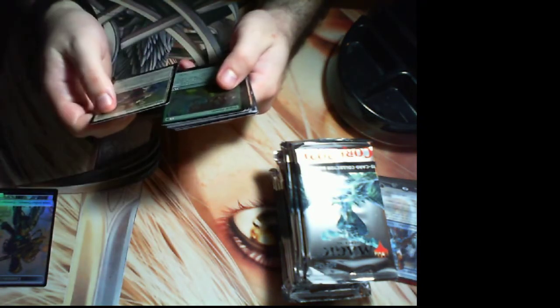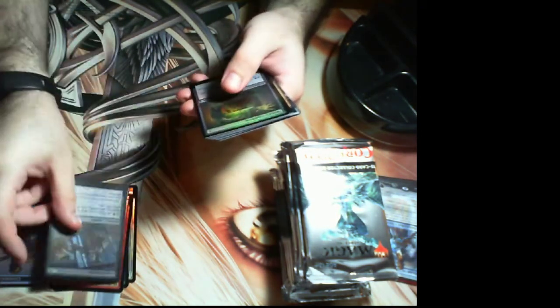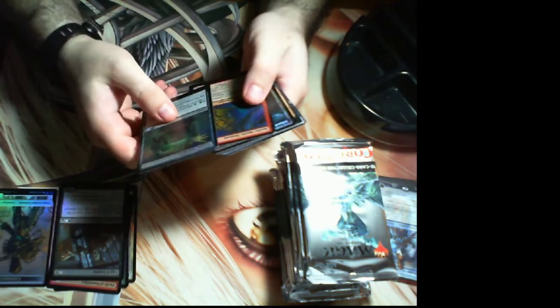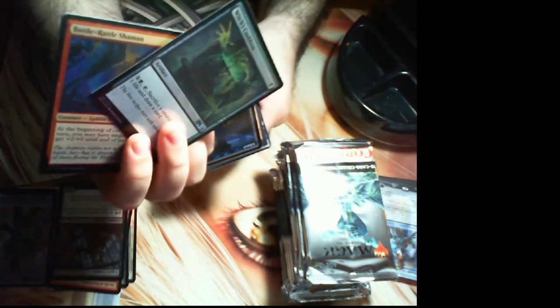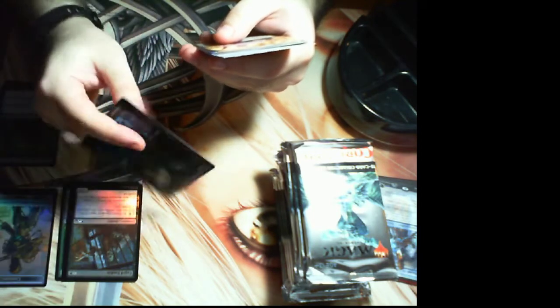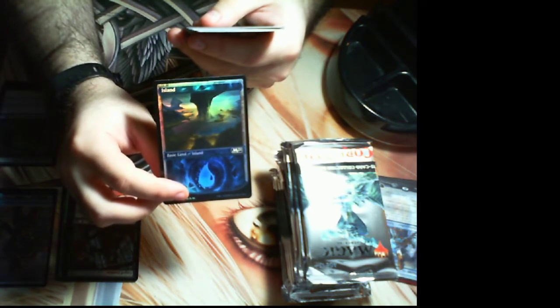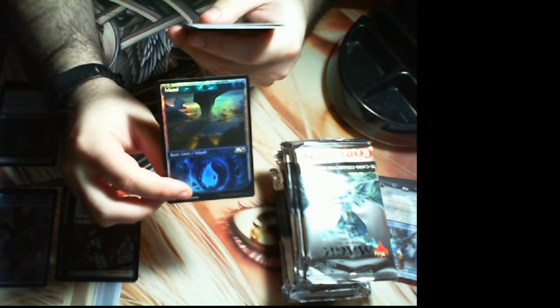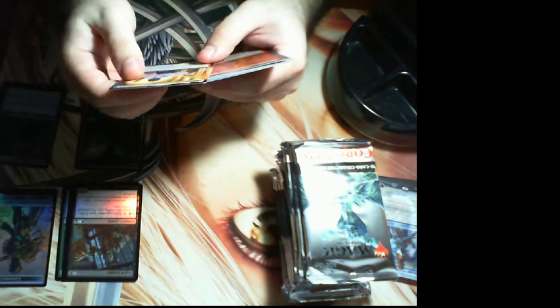We have Makeshift Battalion, Track Down, Thrill of Possibility, Cage, and Zombie as our commons. Uncommons are Battle Rattle Shaman and Witch's Cauldron — Battle Rattle Shaman's pretty cool. Every pack has one of these showcase lands; in this case it's a Taferi Island. They're all gorgeous and also like a couple bucks, so you're guaranteed to get at least one in every pack. That's your absolute floor — if there are no other cards in this pack it would still be worth four bucks.